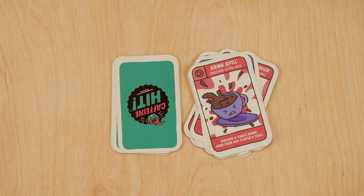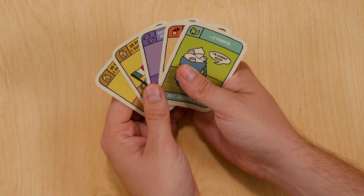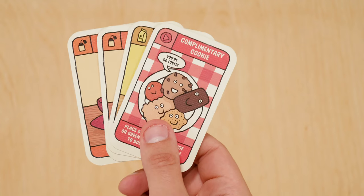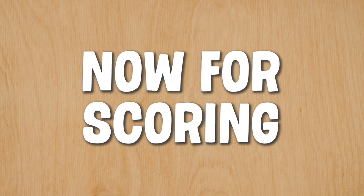Once the draw pile is empty, continue playing until one of the players runs out of cards in their hand. At this point everybody else must throw away any cards they're still holding and move on to scoring.